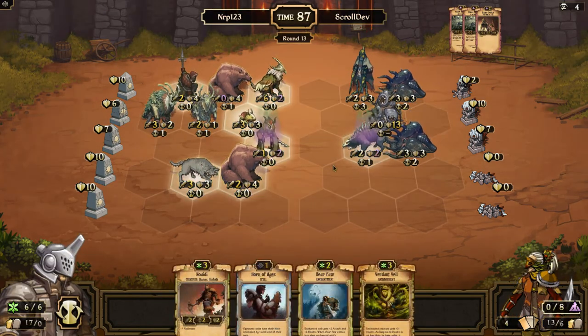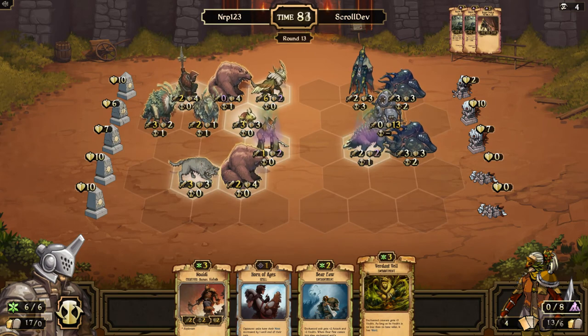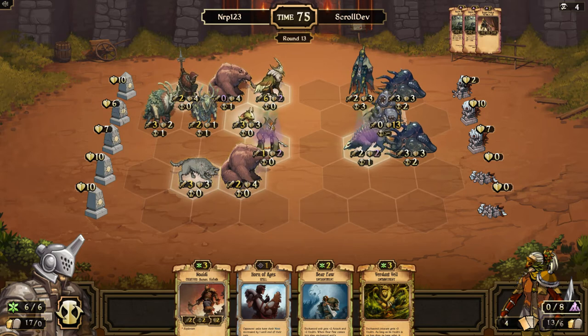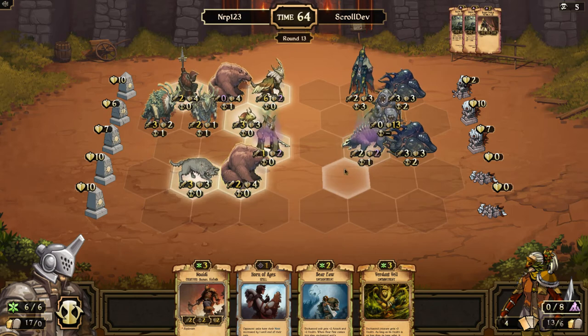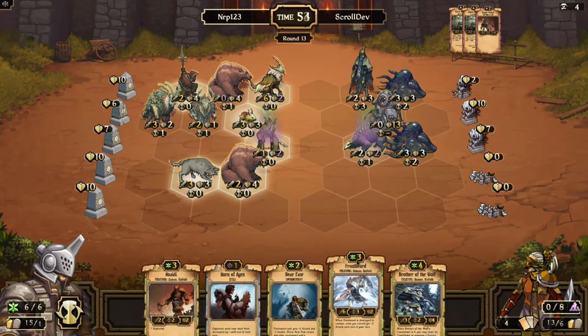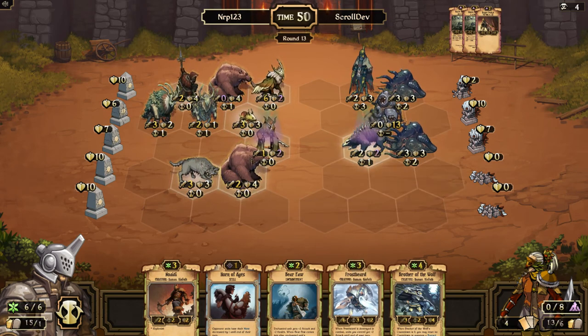I'm not going to be able to win this turn. Verdant Veil — I think no. Just try to take out this middle thing — six plus three plus two is eleven, that wouldn't be enough to destroy it, so I'm not going to take out the middle thing; I'll just keep giving him scrolls, I don't mind. Let's sacrifice the Verdant Veil for scrolls. Frostbeard I think is good to play because if it dies from combat damage it's going to be perfect. I'm too clumped up — way too clumped up. I can't really do much here.